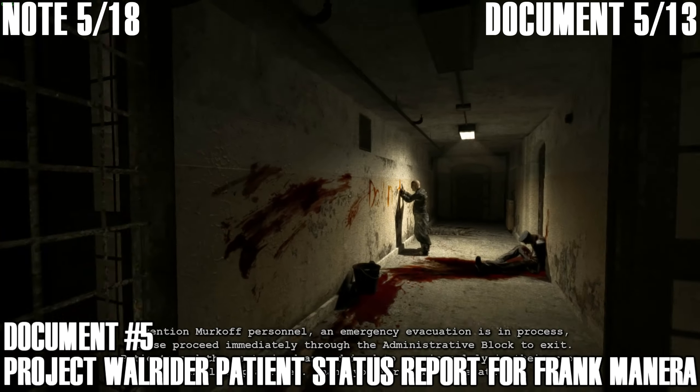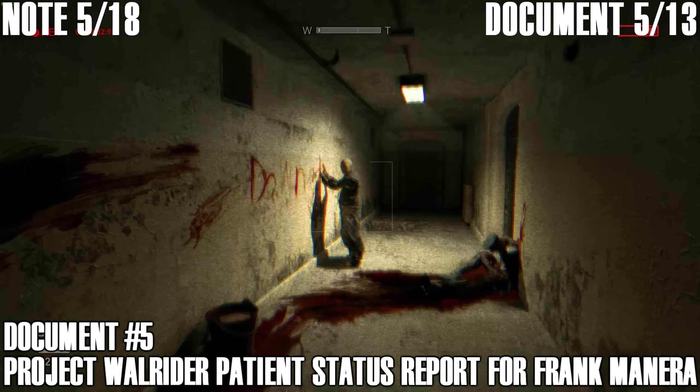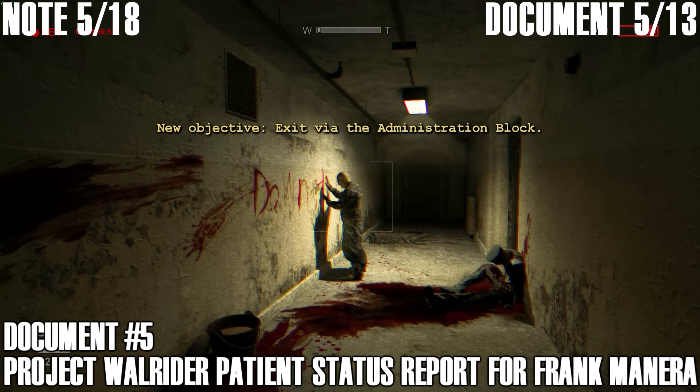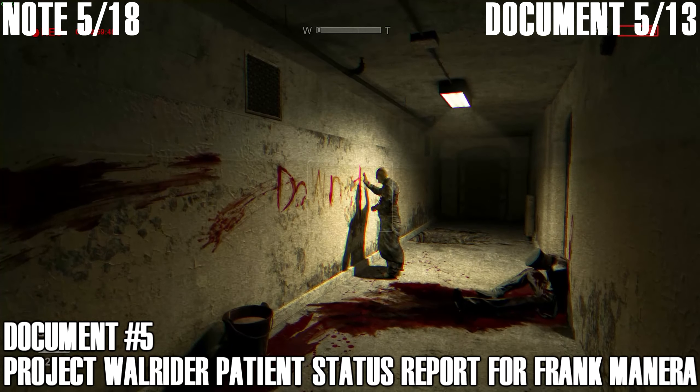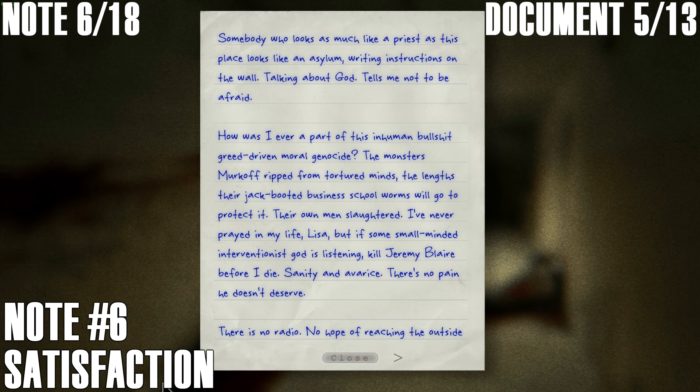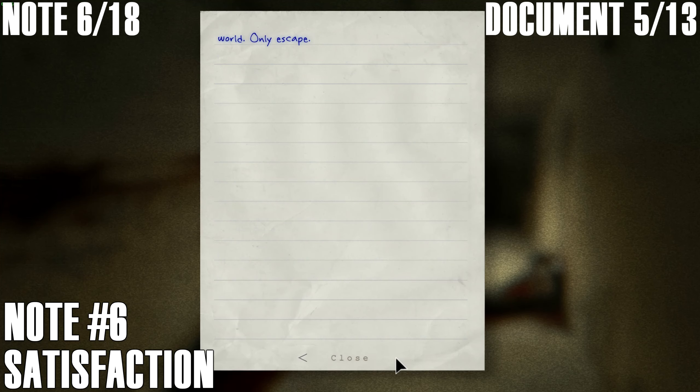Note number eight, called 'Down Down Down.' Keep your camera on the vicar here, who's painted in blood on the wall. Eventually you'll get the note. Pause that up if you want to have a little read.